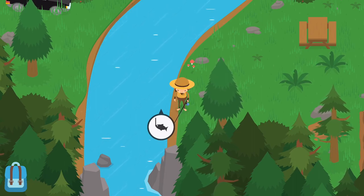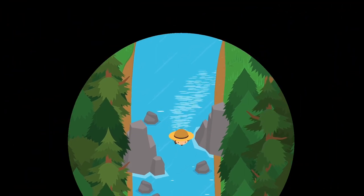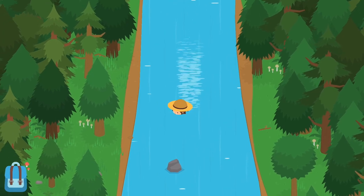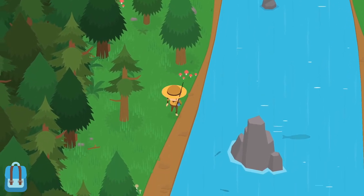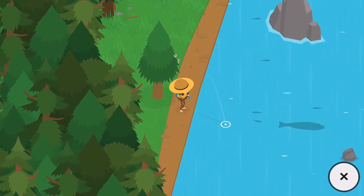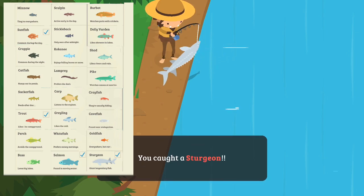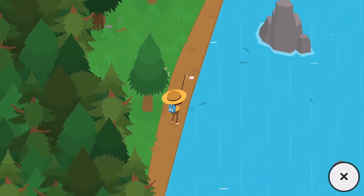Now if you're interested in catching some of the larger fish — for example, the legendary sturgeon — you're going to want to head down through this little opening right here, go all the way down this river, get up on the shore, and head all the way down to this area where you see this ginormous fish just sitting there. That is the legendary sturgeon. I will warn you, this guy can sometimes be a pain to pull in, but that actually was not too bad — they must have updated it or something.